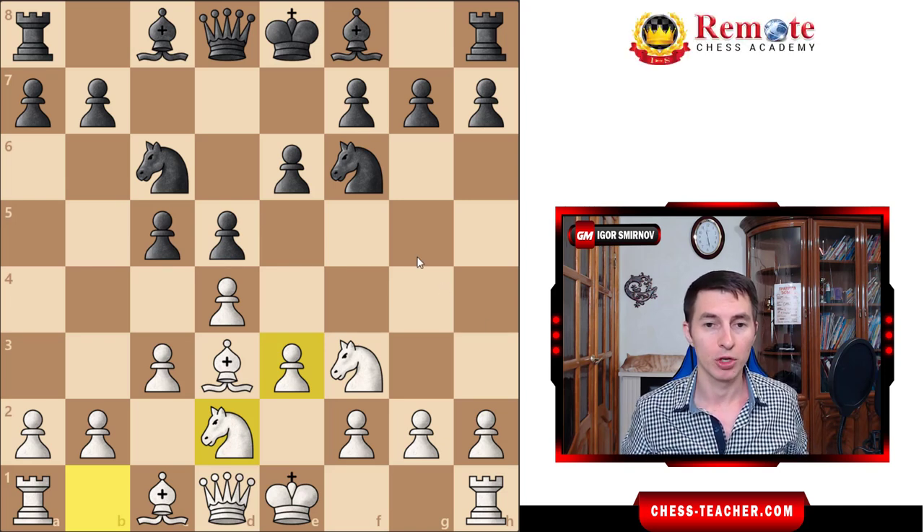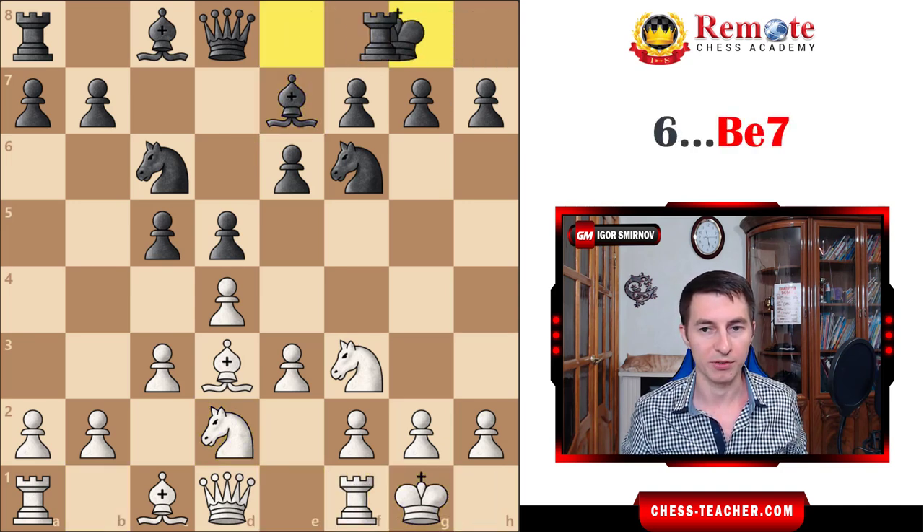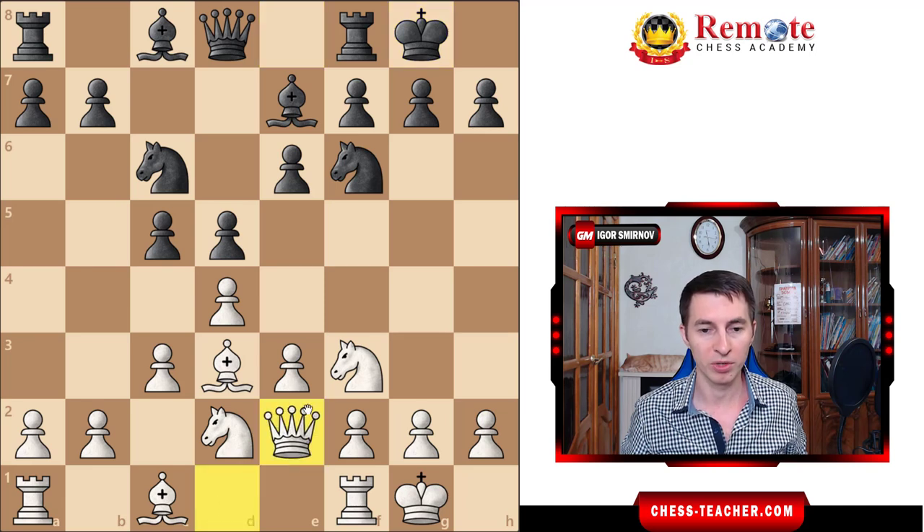In this position black usually develops their bishop either to e7 or to d6, and these are the two main sub-variations of the Kali system. We're going to see both and I'll recommend the best way for you to play. Let's start with bishop e7. You simply castle, black castles as well. Now you play queen e2 — another standard move which helps you prepare the central advancement pawn e4.